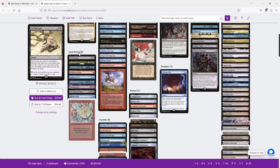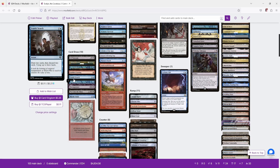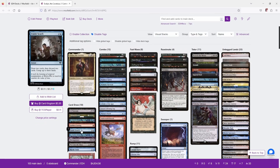Our card draw package includes Ad Nauseam, Bolas's Citadel, Careful Study, Faithless Looting, Frantic Search, Mystic Remora, Necropotence, Peer into the Abyss, Rhystic Study, and Wheel of Fortune. Cards that put cards into our graveyard are relevant because we have combos that involve reanimating stuff from our graveyard.